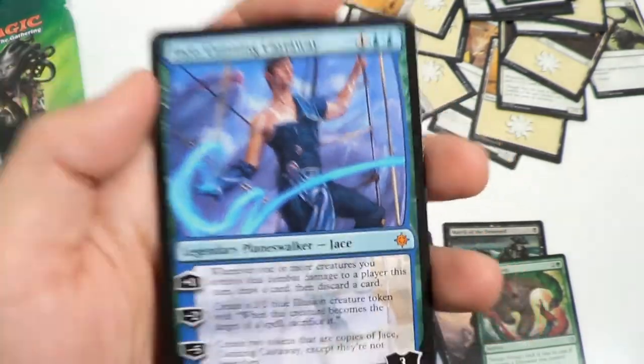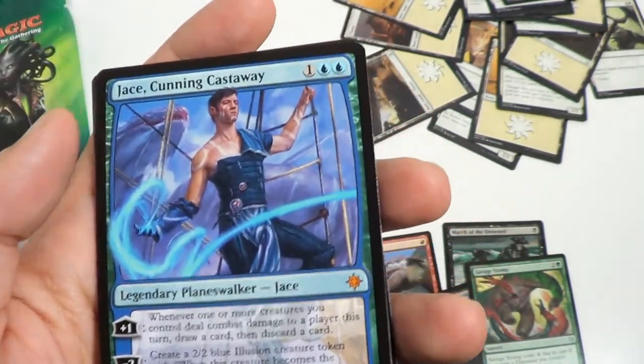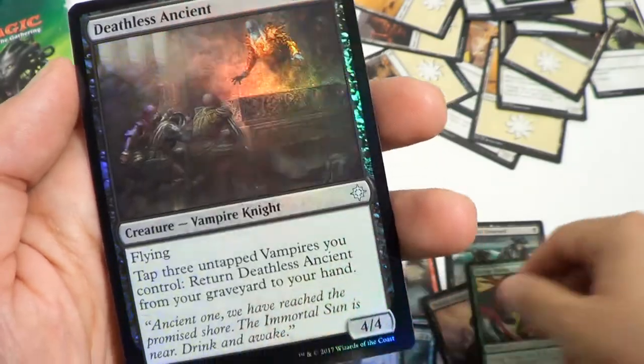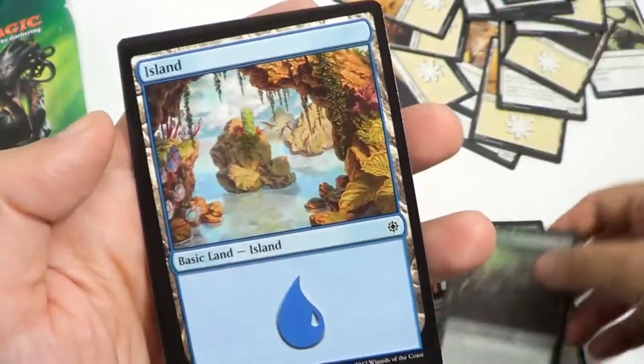Jace Mythic! Okay, great — this is totally worth it now. This card right here is what, ten, fifteen dollars or more? And I paid nine bucks for the whole thing. And then we've got a nice shiny Deathless Ancient — uncommon, foil. Nice. Nice little island and another Pirate Token.